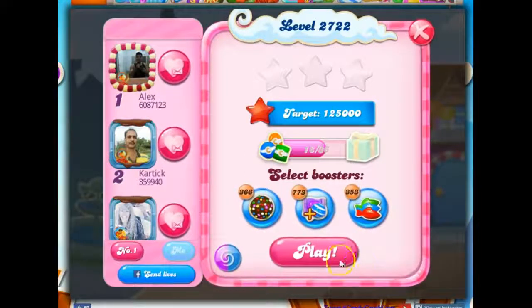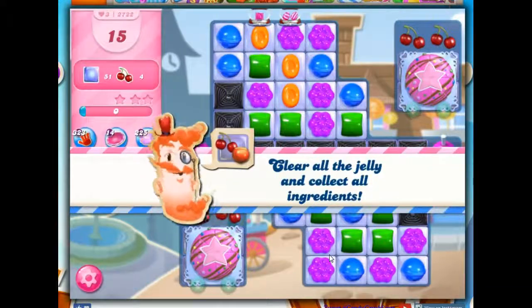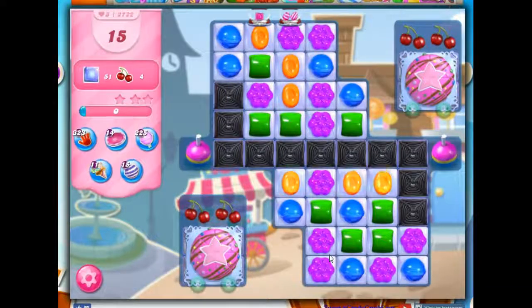Hi friends, this is Susie, your Candy Crush Guru, here to help you solve the puzzle of level 27-22, where we have 15 moves to clear out 51 jelly and collect 4 ingredients, and everything on this hinges on whether or not we can get these cake bombs removed.